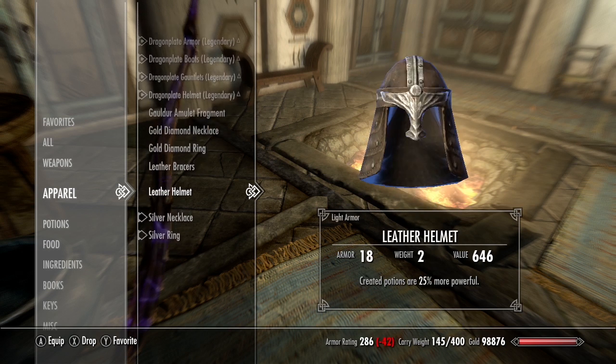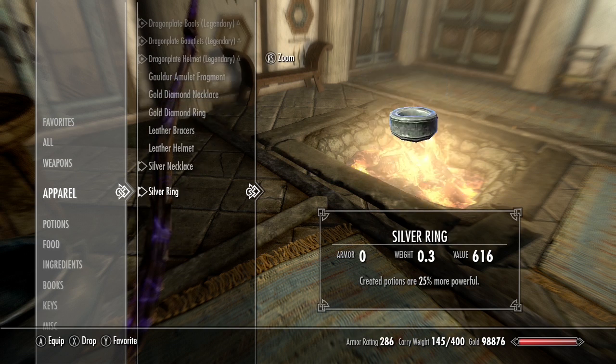Go ahead and enchant these with fortify alchemy. If you don't have the fortify alchemy enchantment yet, go to Solitude - there's a vendor there, I think it's Radiant Raiment or something like that. Look at her wares and if she's got something that fortifies alchemy, buy it, disenchant it, and learn the enchantment. If she doesn't have it, save your game, kill her, load your game to restock the vendor items.